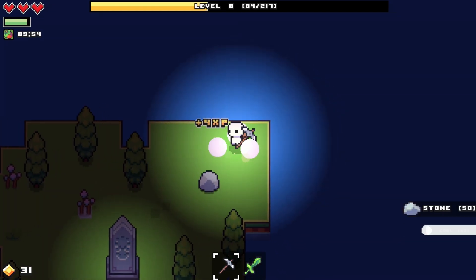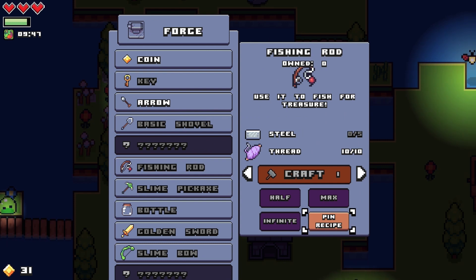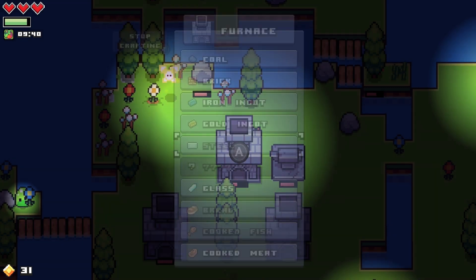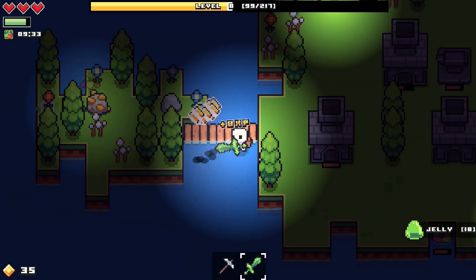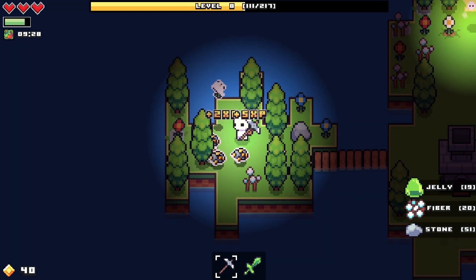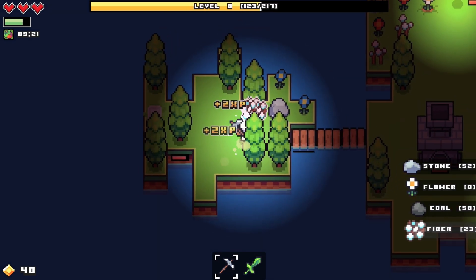I was still working on that fishing rod - what did I need again? Five steel - I got the industry upgrade! There's steel - I need two iron ingots to make one steel. Let's go! I'm unstoppable with this sword!